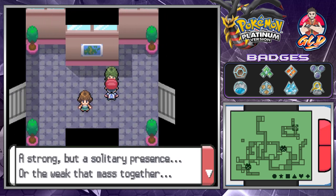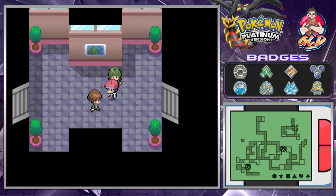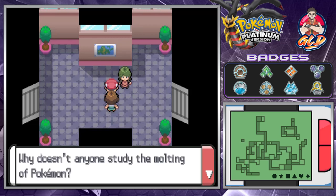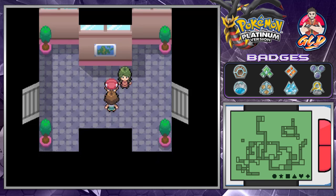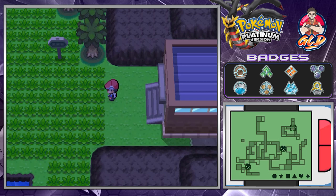Let's talk to this NPC: 'A strong but solitary presence, or a weak mass together — who could say which is better?' I could say both, I guess. I've been wondering about this but no one can tell me: why doesn't anyone study the molting of Pokemon? I think there would be a lot you could tell from their molds. Well, it is true. So here we are in Route 226.